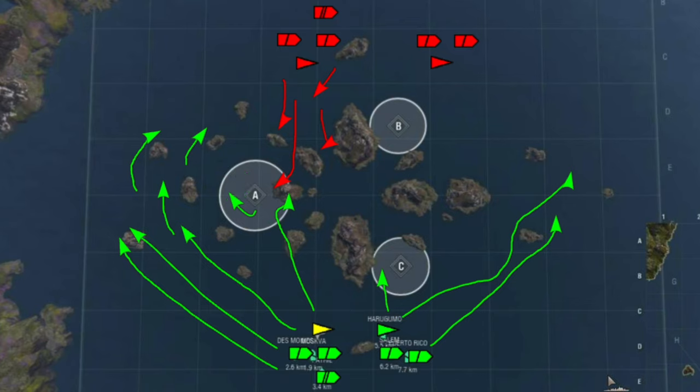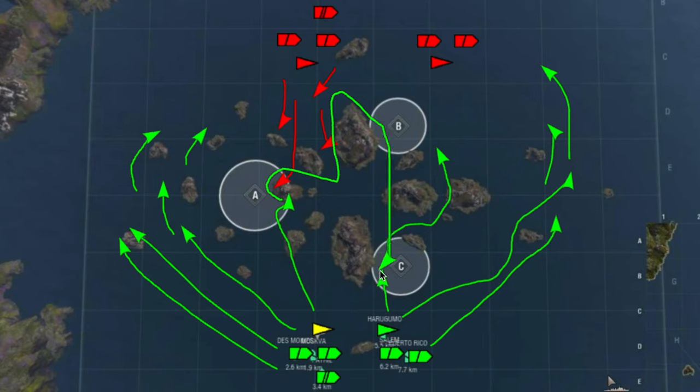We're going to overwhelm Alpha, take Alpha, take Charlie, and then we have basically two caps to their one - they're going to have to make a decision and make a mistake. How the battle actually unfolds: the radar cruiser holding Charlie will eventually push up and flank the enemy as the cruiser and destroyer draw them out. Of course we have the Colbert who will eliminate those at Alpha, then the flanking force proceeds through Alpha and takes Bravo from behind to win the game. Let's take a look at it, hope you enjoy.